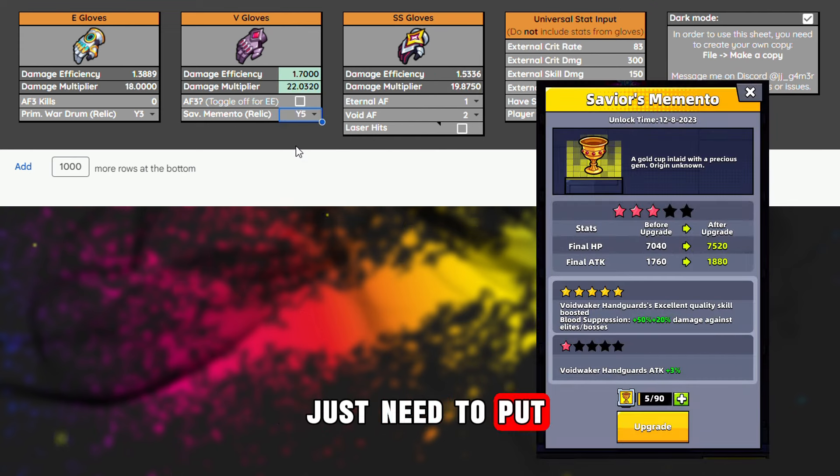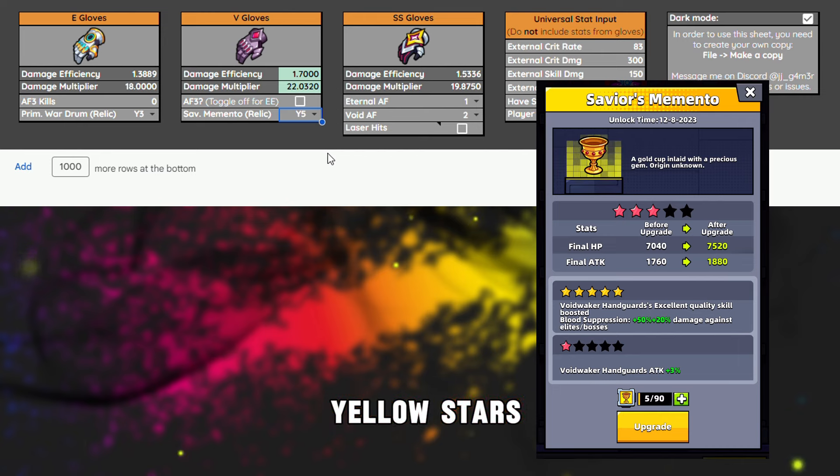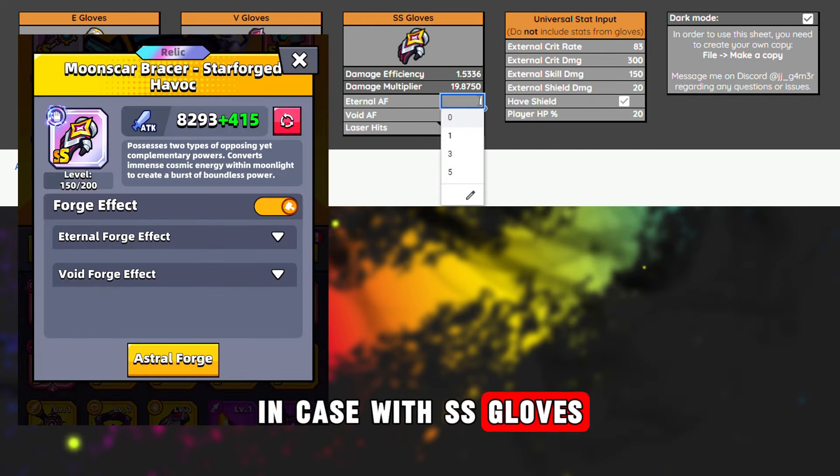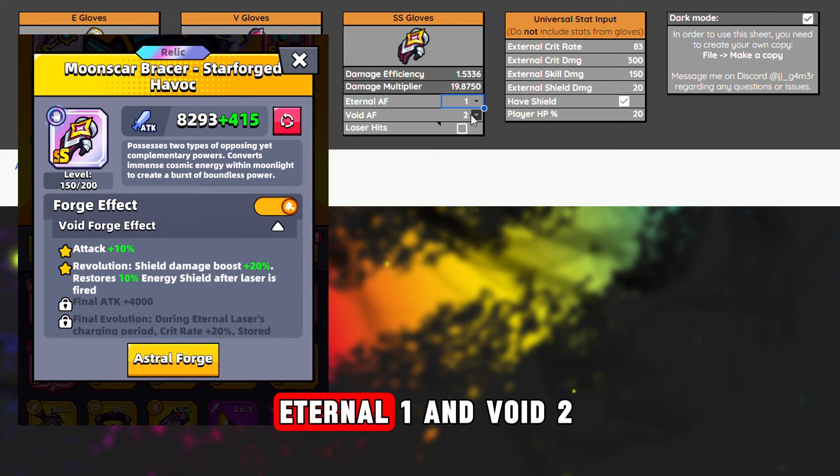For Void gloves, you just need to input whether or not you have the collectible 5 yellow stars. For SS gloves, you will need to enter your Astral Forge level — for example, mine is Eternal 1 and Void 2.